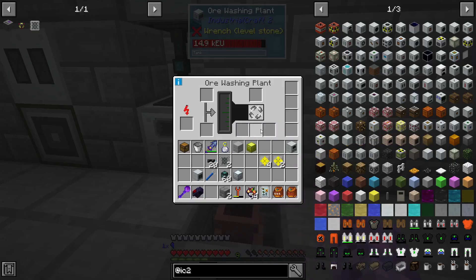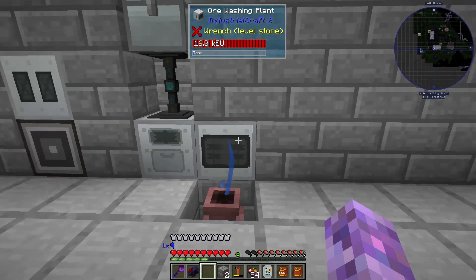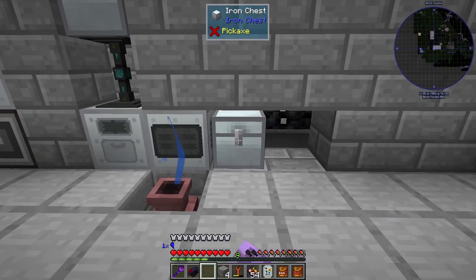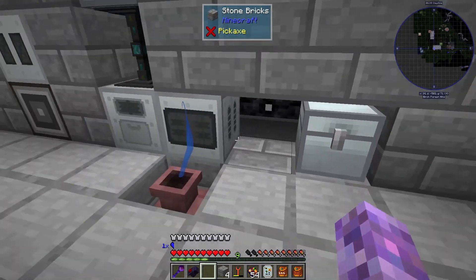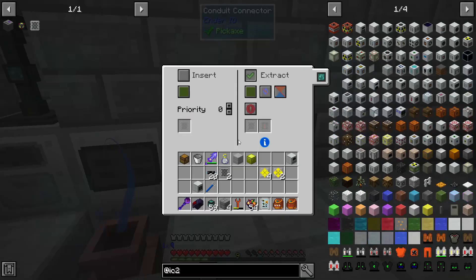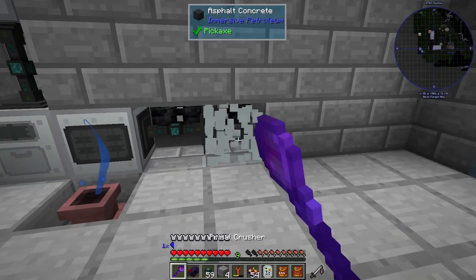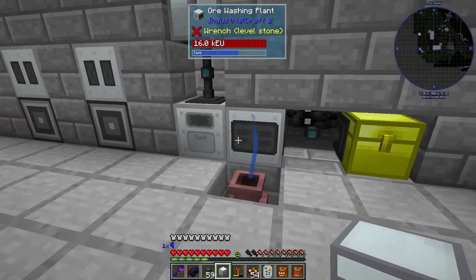After the ore washing plant, that's when we're going to start getting different items we don't necessarily want to go into the next stage. We probably want a buffer chest here — it's going to end up with stuff we don't necessarily want. You're going to end up with all sorts of stuff: stone dust and tiny piles. These tiny piles are going to be the biggest problem.